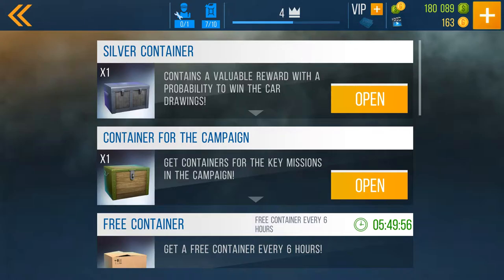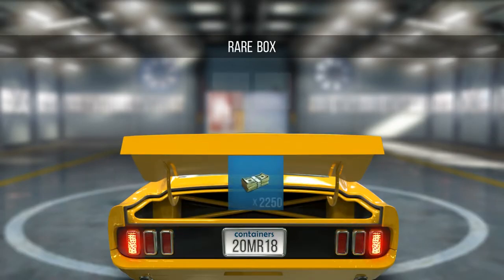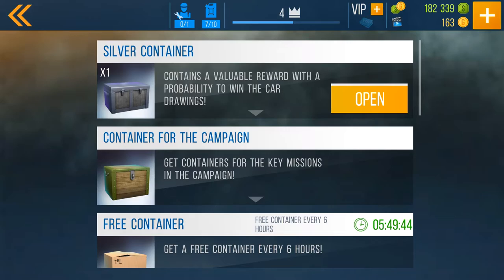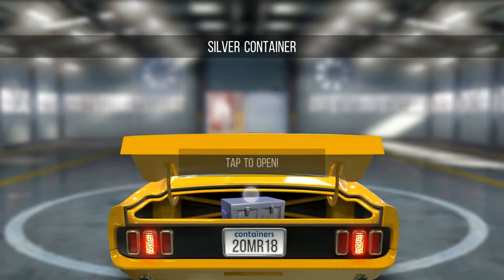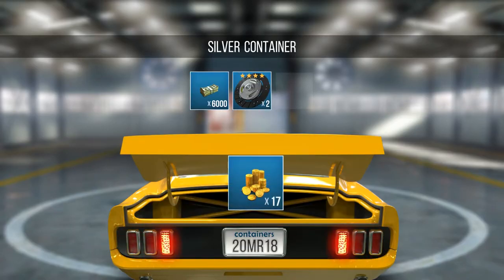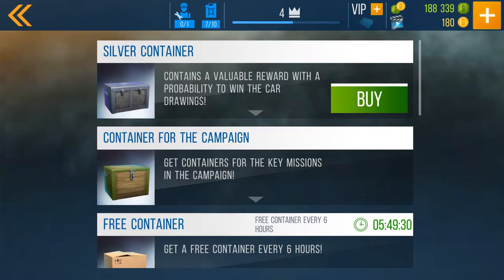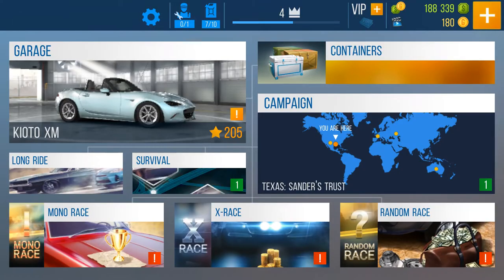Let's go ahead and open our container — we have two of them. Let's open the big one we got from the race just now. We got 22, and there's a special race that uses some of those things. We got six thousand, and two of those transmission parts — but we don't want to buy it, we're good.